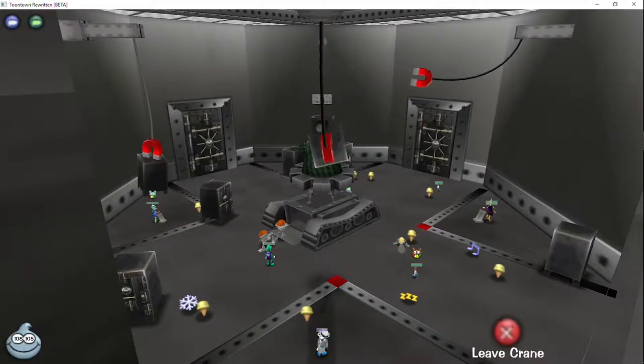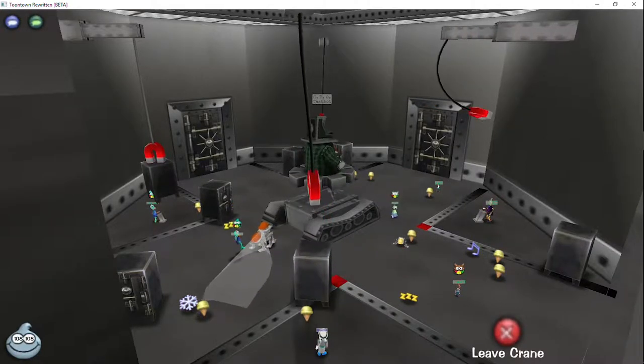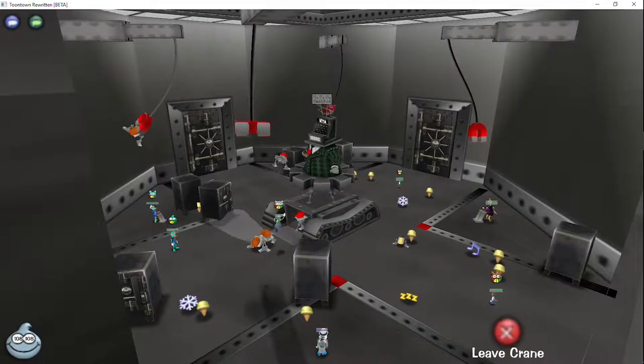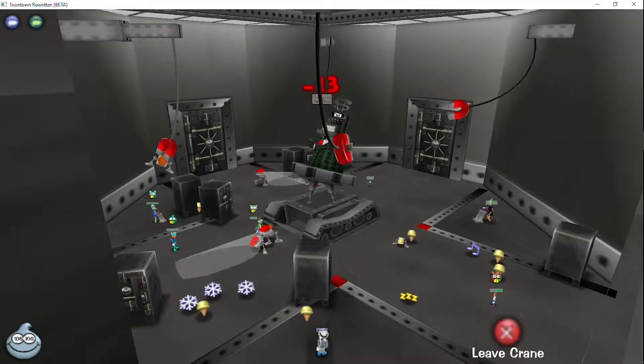Here I'm swinging back and forth hoping for another stun, but there's not one. So again, just settle down, place it right next to me, and go for — not the toons — the goons. Just going forward and back. It just takes practice.